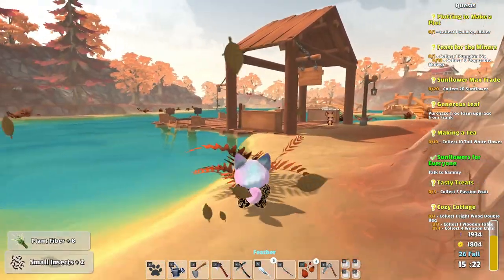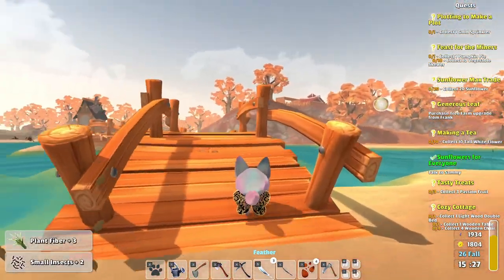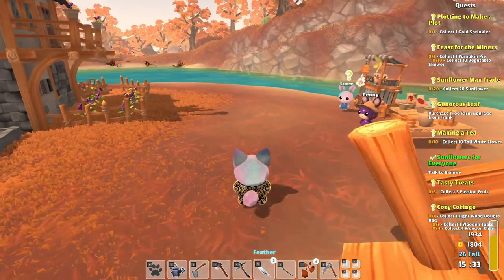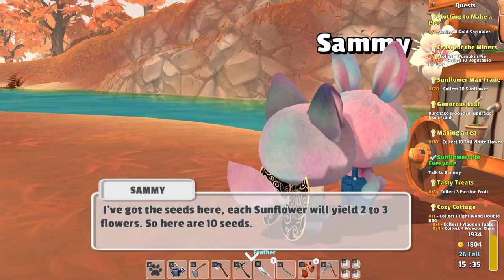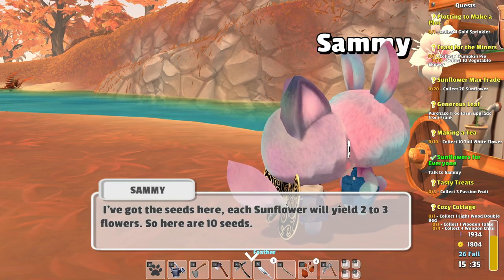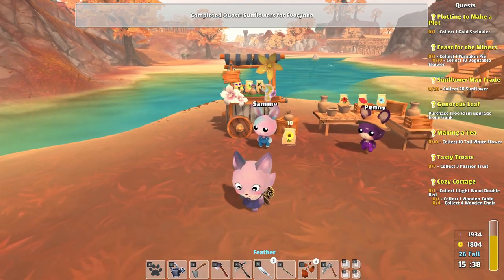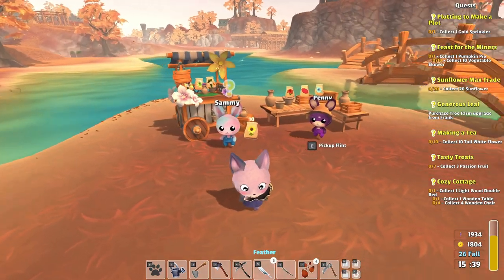I've planted a whole bunch of stuff already at home, but we do have plenty of energy. Let's ignore that bubble for now — we're a little too busy. I have a full inventory, but I got the seeds here from Sammy: 10 seeds, and each sunflower yields two to three flowers. Once I have 20 sunflowers grown, I need to talk to Elizabeth.